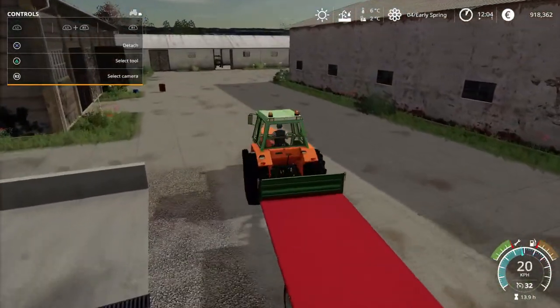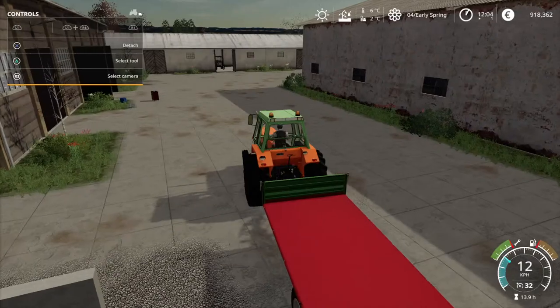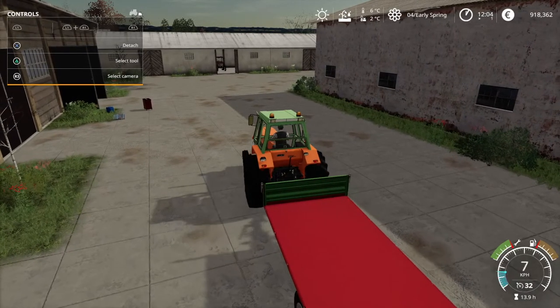We have slight changes in our finances. We could say we are slightly broke - it shows we've got 918,000 euros, but our total balance for today is nearly negative 2 million, so we didn't make any money today. As a matter of fact, we spent a lot. We also took a loan of 1,420,000 euros. But more about that later.